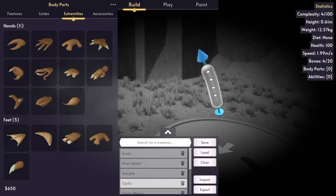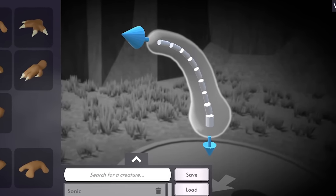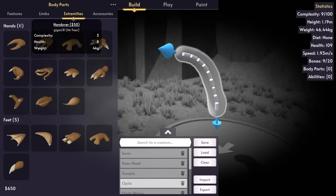You guys are going to be like, holy heck, Finn. What is that thing you made, dude? It's the worst. It gave me nightmares. That's what you guys are going to be saying. Just you wait. At the moment, I have a noodley sausage guy.